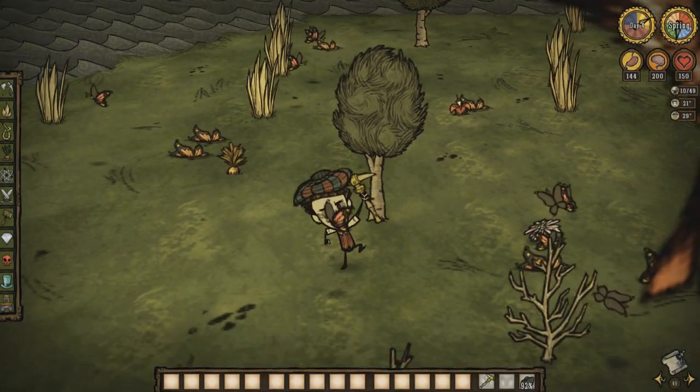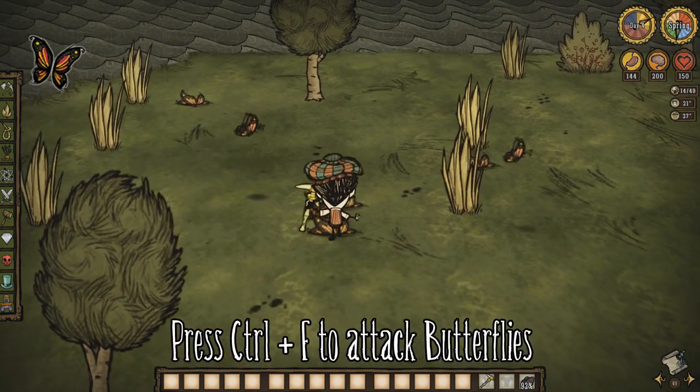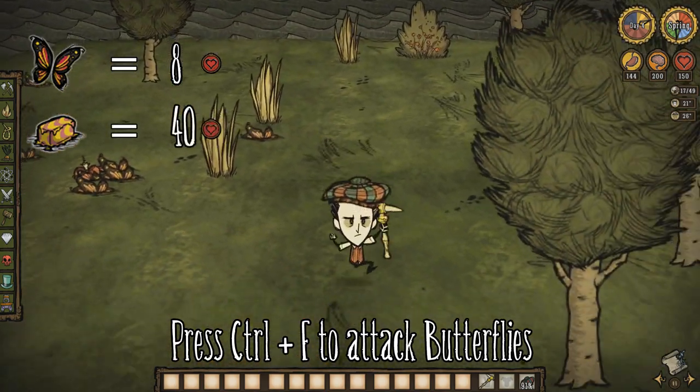One of the most basic ways you can heal yourself early on is by killing butterflies. Butterflies have a guaranteed chance to drop butterfly wings, which heal you for 8 HP. They also have a 2% chance to drop butter, which heals you for 40 HP.